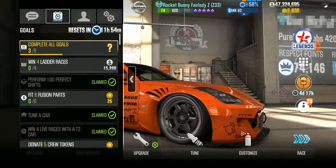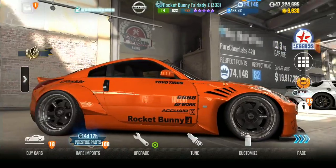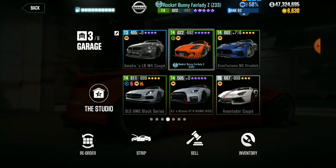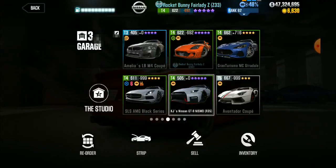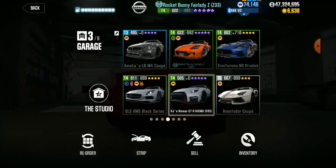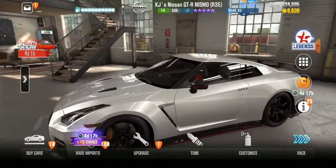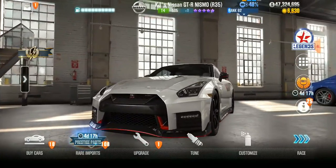Moving forward, we're going through these four ladder races fusion parts. I have a lot of options. I may fuse this Nissan, but maybe not now, because now I have this GTR that I won — I beat a boss, KJ's Nissan GTR. So I may not want to fuse the Rocket Bunny any further. I might want to start building on the GTR if there's a benefit. There's no need to fuse the GTR when I can just make my Rocket Bunny faster.